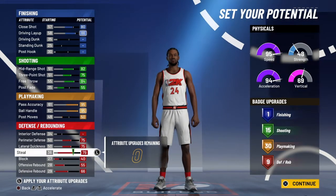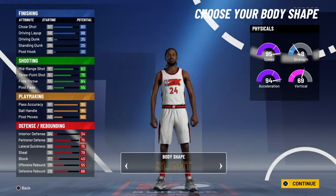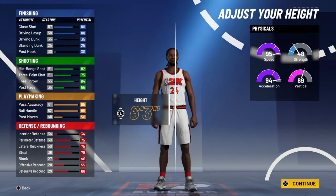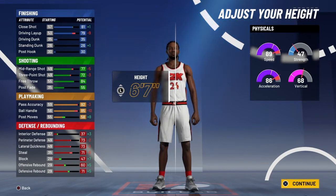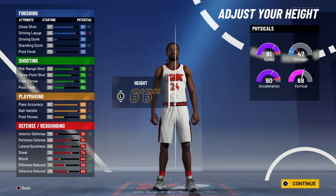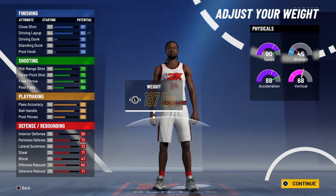Tell me another build that has more defensive badges that's not a lockdown — this build is fire. You're going to want to max out your perimeter defense, your lateral, your steal, your offensive rebound, and your defensive. But the body shape, we're going to be picking the fine. 6'8 is not valid because look how much it drops — your speed goes down, your ball handle goes down. 6'7 is looking just right, 6'6 is decent. But with this build you're going to have height to play defense and be able to speed boost.